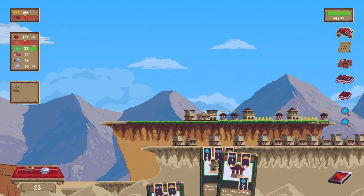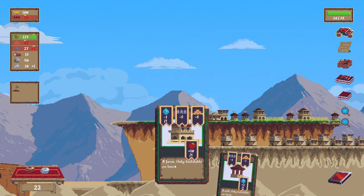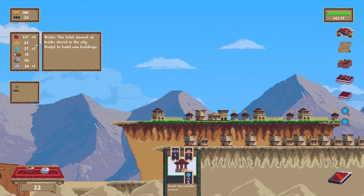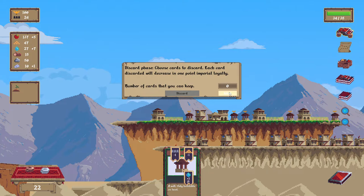If I build this here, it doesn't get a bonus — so weird to me. No bonus, just gives water. I have lots of excess water, a little bit of excess food. Do I need more? I kind of want to see if I get more loyalty.